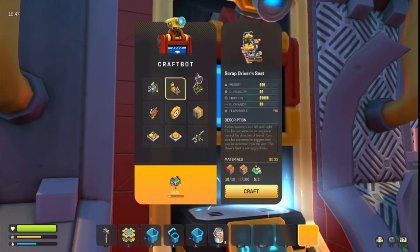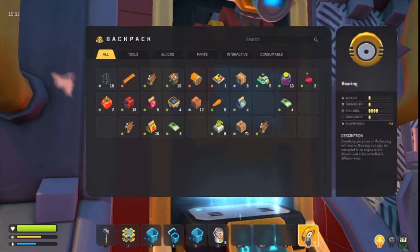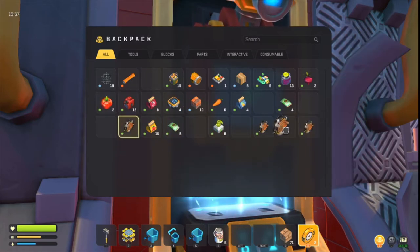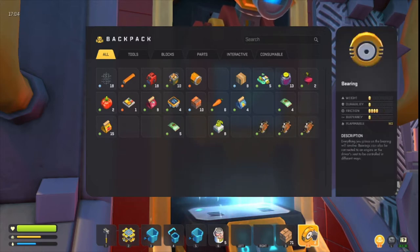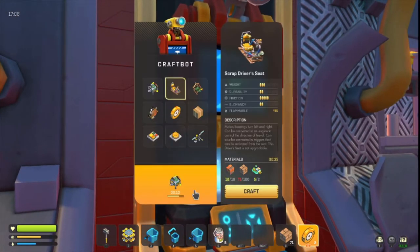Let's just check — we've got one, two, three wheels. That's fine for now. Okay, we need one more wheel and four more bearings for a basic vehicle. Okay, we need to get some more wood. Yeah we need more wood.